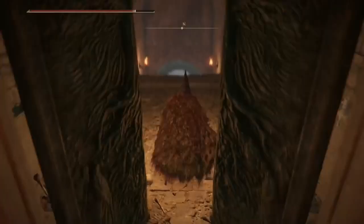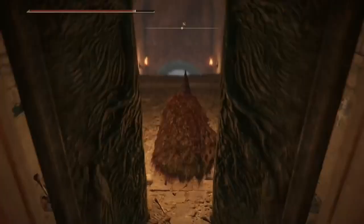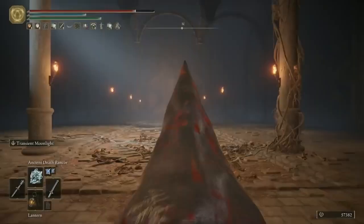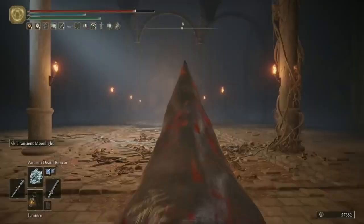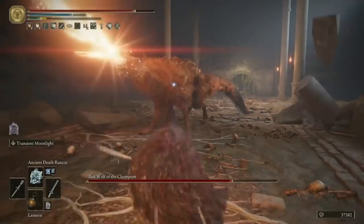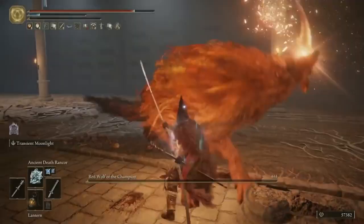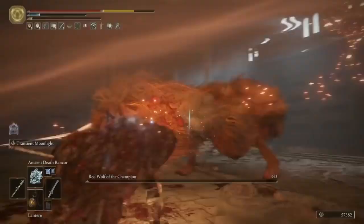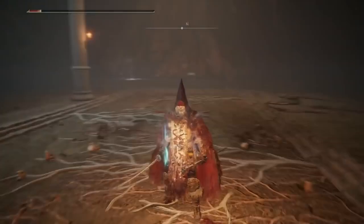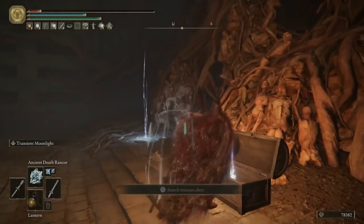Finally we have made it to the boss. This is not an easy dungeon — well done, congratulations. Luckily there is a Stake of Marika right here as well, so if you struggle with the boss you don't have to redo all of that every time. You'll be faced with the Red Wolf of the Champion. He's in a much bigger arena than the other Red Wolf we fought at Raya Lucaria, so in theory this should be easier because you've got more room to run around and keep your distance. Just employ the exact same tactics you used for the other wolf. Once you've defeated him, you'll get the Bloodhound Knight Floh — I don't know how you pronounce that. And from the chest at the end you can grab yourself the Death Root. Monster of a cave — well done. We can move on to the next tip.